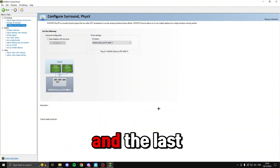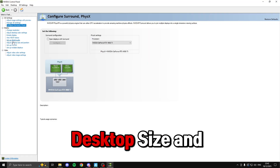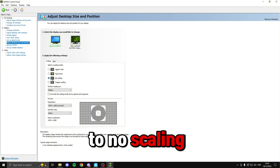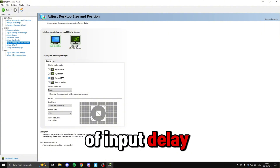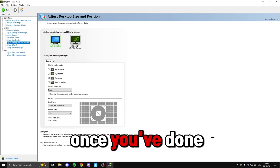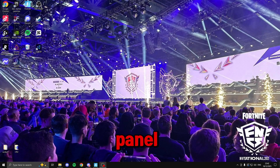The last thing inside here is to head over on the left and click on 'Adjust desktop size and position'. Make sure you set both of your monitors to 'No scaling' — this reduces the amount of input delay on your monitor, making it feel much nicer. Once you've done all this, click apply and exit out of the NVIDIA Control Panel.